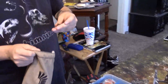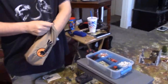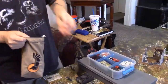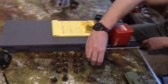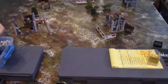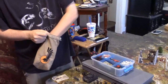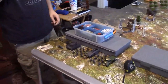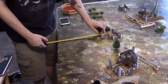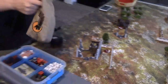A German die — the squad in reserve goes down. Then the tank comes in. German die — the half-track goes down. German die — the commander runs into cover, where they'll probably stay most of the game.